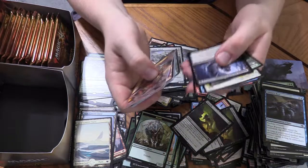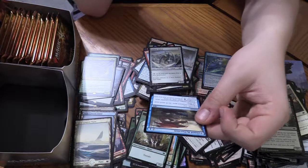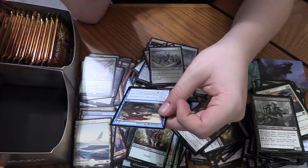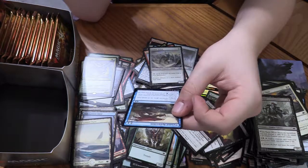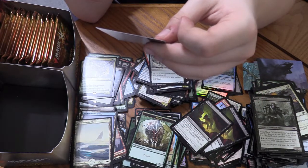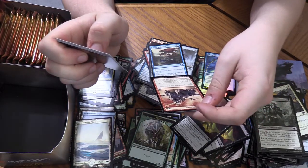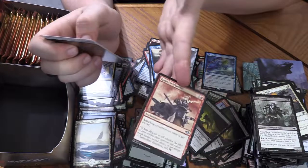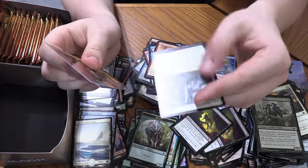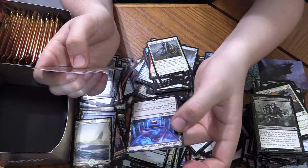Twisted Reflection: for two mana, choose one — target creature gets -6/-0, or switch target creature's power and toughness. And it has Entwine for black, so if you give something negative power with both modes you could kill it — that could be a good card, honestly. Goblin War Paint: for one red, you get an enchantment — attacking creatures you control get +1/+0. Hall of Heliod's Generosity: a legendary land that taps for colorless, and for one and a white you can put target enchantment card from your graveyard on top of your library. That's pretty cool — if enchantments get enough support this could be pretty good in Modern.